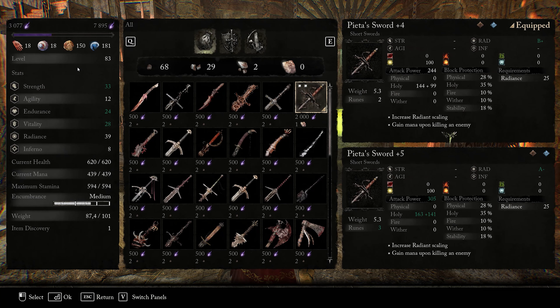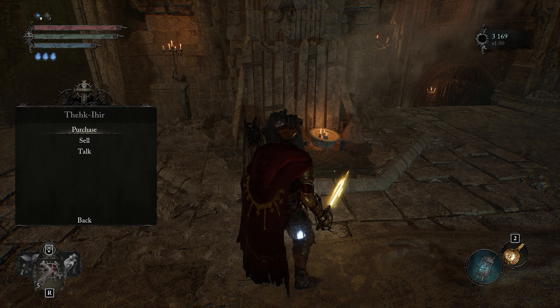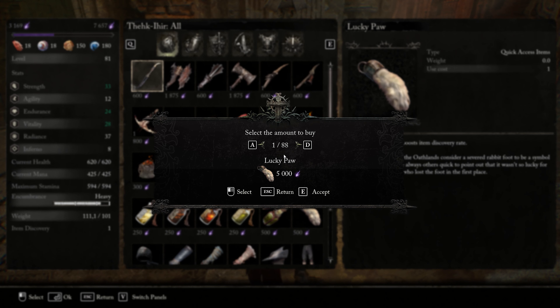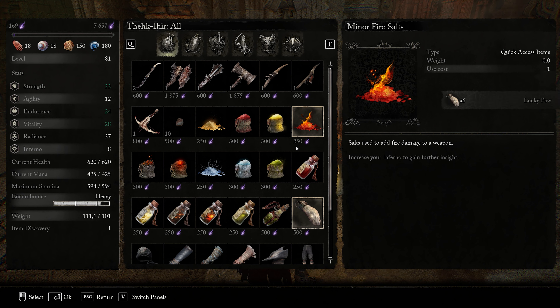In this guide I'm gonna show you how to farm Deralium very quickly in Lords of the Fallen. Head through to the Vendor at the Skyrest and grab yourself a few Lucky Paws. This will increase the chances of dropping the Deralium shards a little bit more.